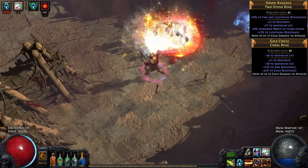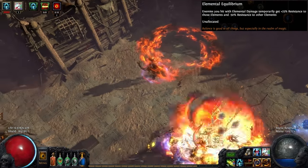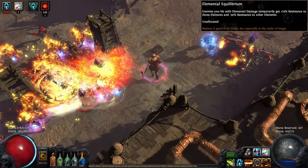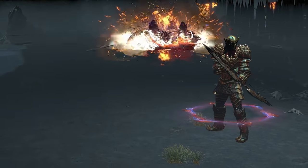Two rare rings have been crafted to apply cold damage to attacks. The build has picked up the Elemental Equilibrium passive skill, which causes a target to have their fire and lightning resistances reduced by 50% upon taking cold damage. This is a considerable boost to the fire-based explosions originating from each totem.